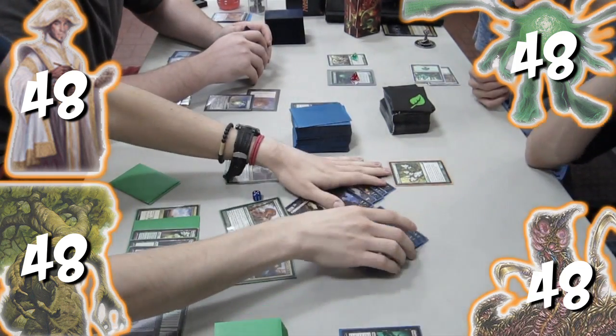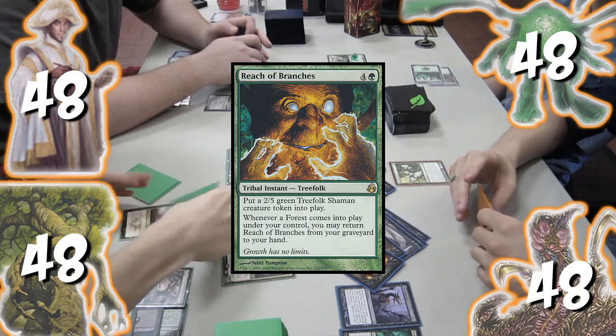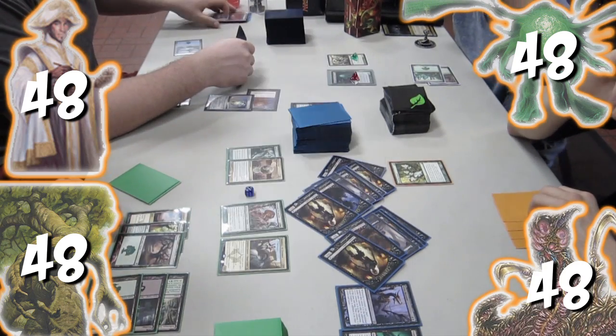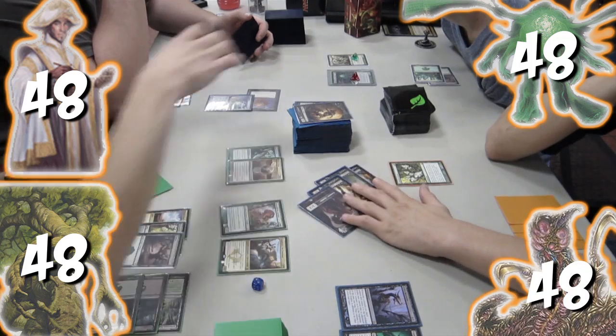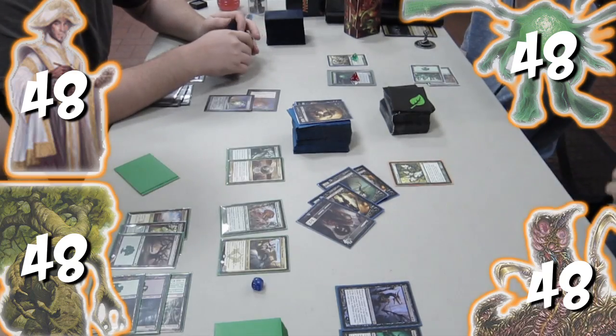All the zombies attack. I cast Reach of Branches, putting a Treefolk token onto the battlefield. Nick Cyclonic Rifts, returning one of the zombies to the horde's hand. I block eight of the zombies with my creatures, killing all eight zombies and my Saprolings. The leftover zombies deal us eight damage.